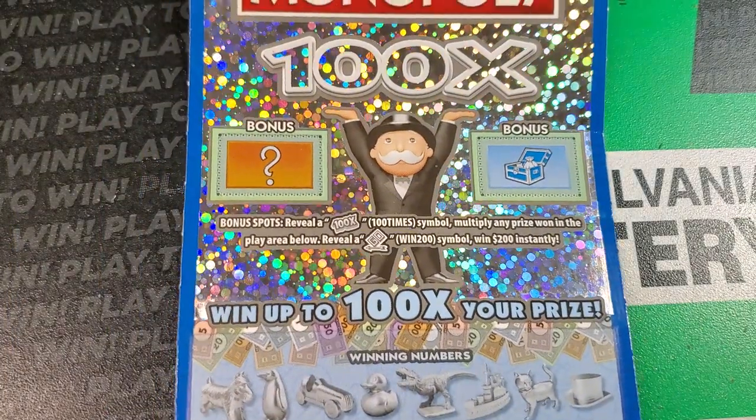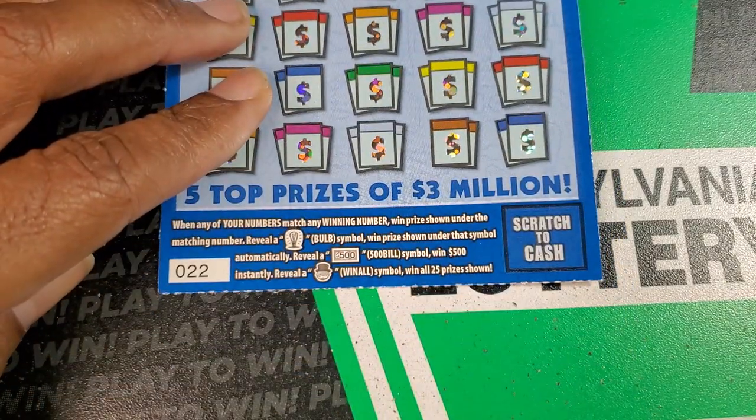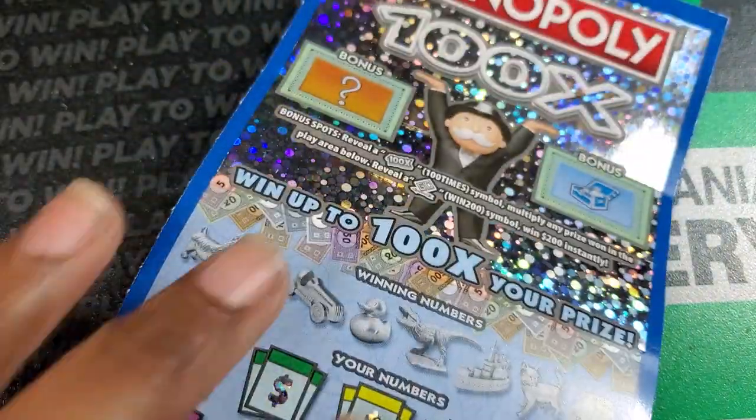On to the Monopoly ticket. At the top we need the 100x symbol or the ghost symbol; otherwise at the bottom we need the light bulb, the 500 burst, or the Mr. Monopoly symbol. Odds are 1 in 2.86.